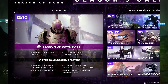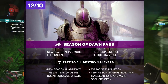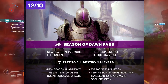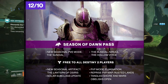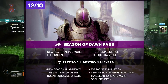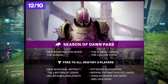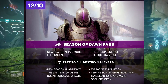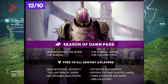On December 10th, which is the launch of this new season, for season pass holders we're going to have the new seasonal PvE activity the Sundial, and the Sundial boss Narul the Hollow Voice. Then for all Destiny players we have the new seasonal artifact, the big solar subclass update, a new PvP mode with Elimination, Rusted Lands back in PvP rotation, and the Tangled Shore and Mars obelisks are going to be open.